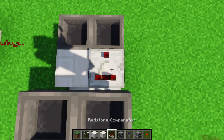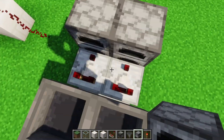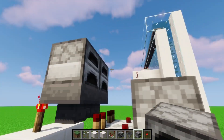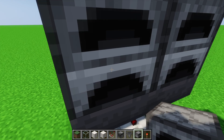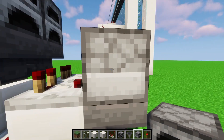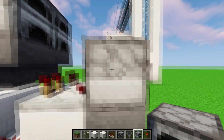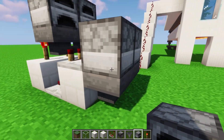On top of this block put comparators facing away, then put furnaces on top of that and on top of both sets of hoppers. The furnaces disable the hoppers from checking for items on top, which helps tremendously with lag. Furnaces are also opaque blocks, which you need on top of these anyway, so you kill two birds with one stone.